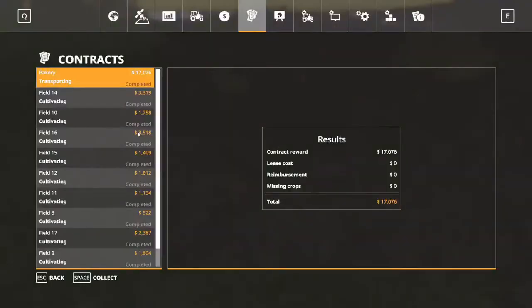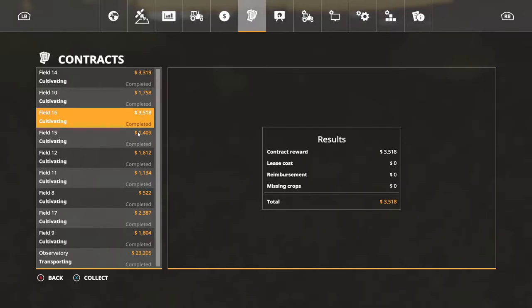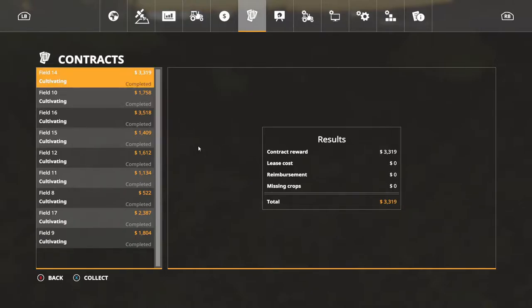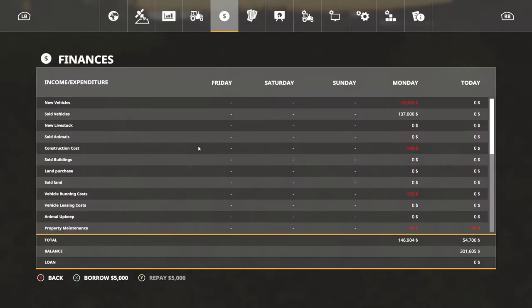We're gonna go in here. As you can see, bakery transporting 17,076 - we're gonna collect that. Cultivating - all the cultivatings, we got three hundred, thirty-three hundred up there, thirty-five hundred. There's some kind of small even fill eight we went ahead and done that for them. And then we got another transporting for 23,202, and the rest of these are cultivating, so we're gonna go ahead and get that taken care of.